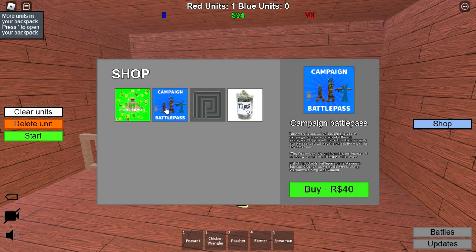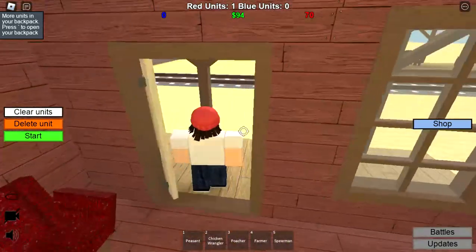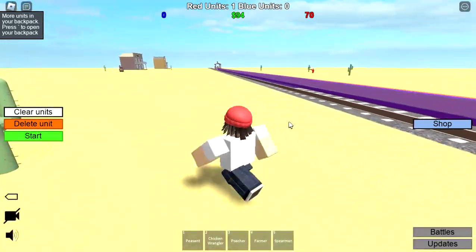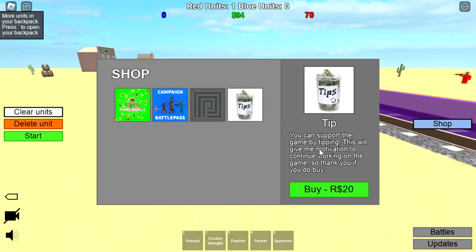Since we're doing sandbox today, I did buy some stuff — something that gives you more characters. You might say that's pay-to-win, but sandbox is very different from campaign because in sandbox you control both sides, so it doesn't matter who wins. I donated the rest of my Robux to tip this guy.